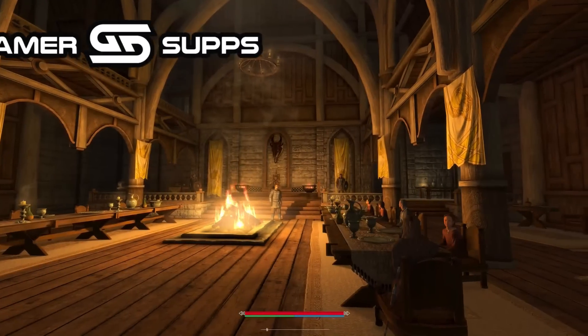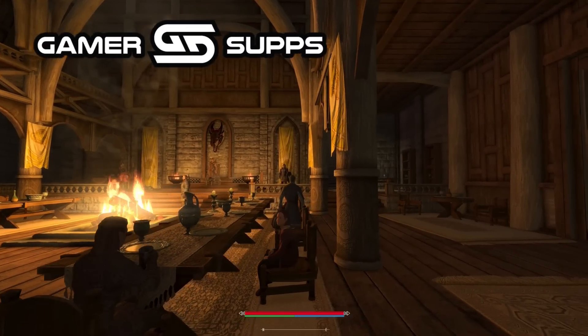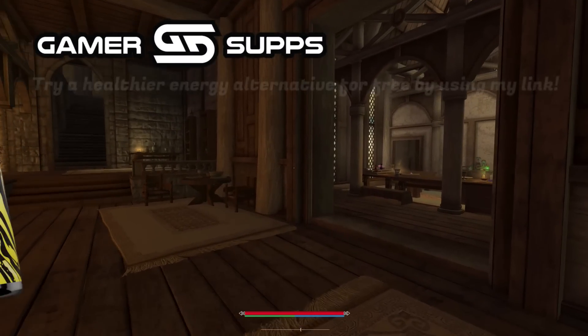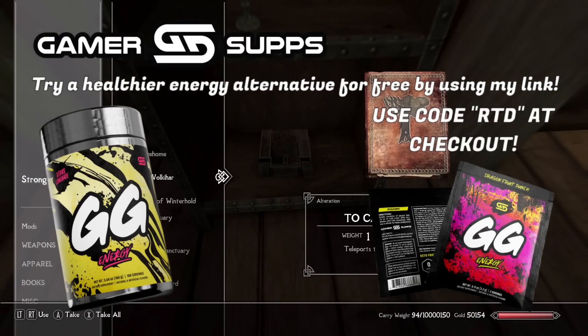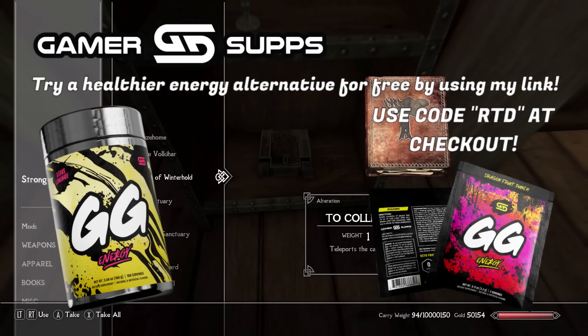I want to remind you guys that I'm partnered with Gamer Supps, which in my opinion is the best energy drink on the market. So if that sounds like something you're interested in, be sure to check out the link in the description, and you can also use the code RTD for a 10% discount on all your purchases.